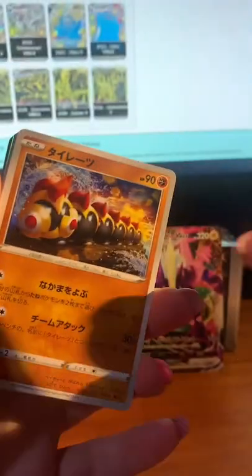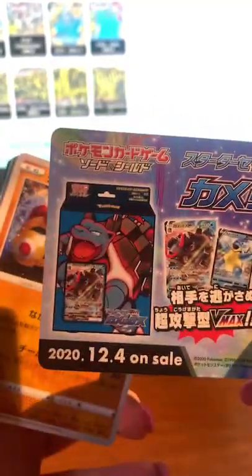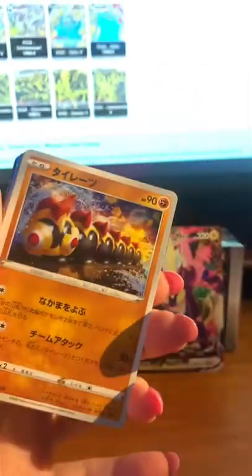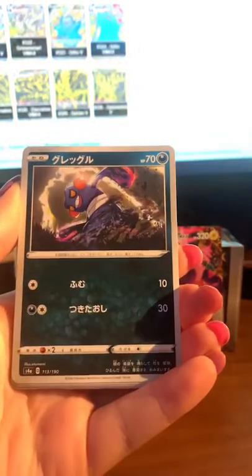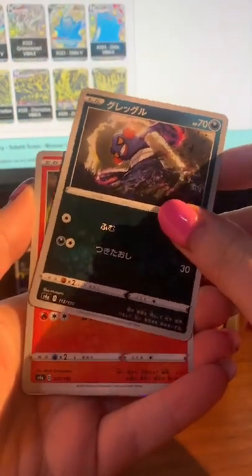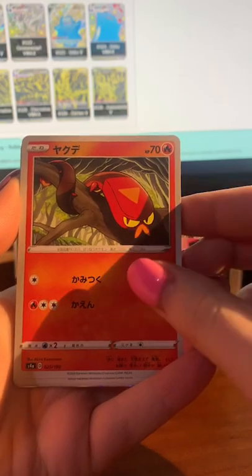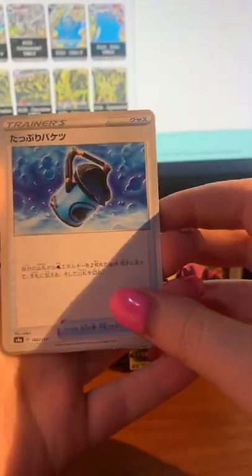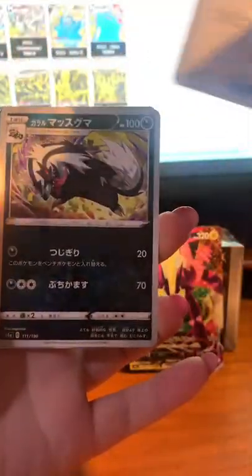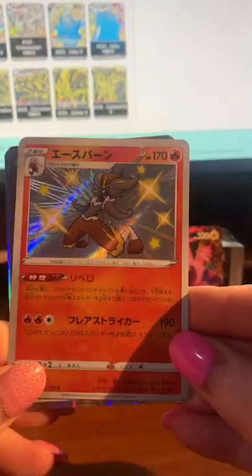I actually really like these particular sets where you get the really big forms — the megas or Dynamaxing — I think they look really cool. This is one of my new favorite Pokémon from the new series; I think it's super super cute. I don't know what his name is — Grookey — he's actually really funny. I saw him in the new Pokémon Snap. Has anyone played the new Pokémon Snap? The big fire type was my main in the new games. Oh my god, that's sweet!